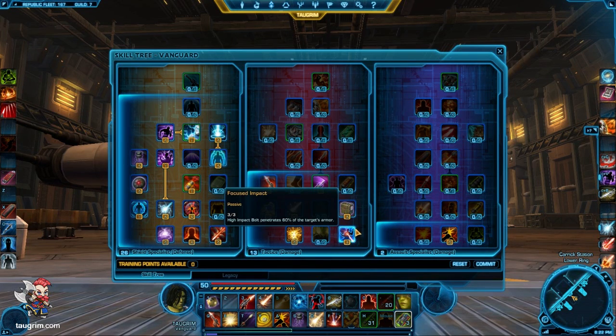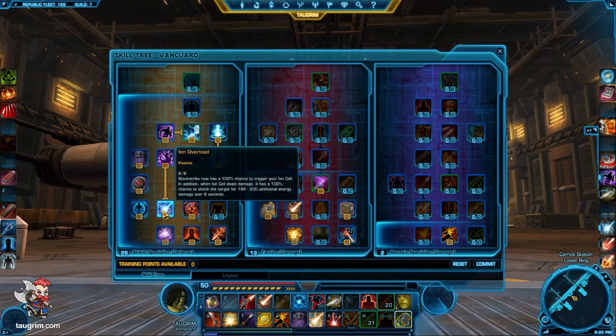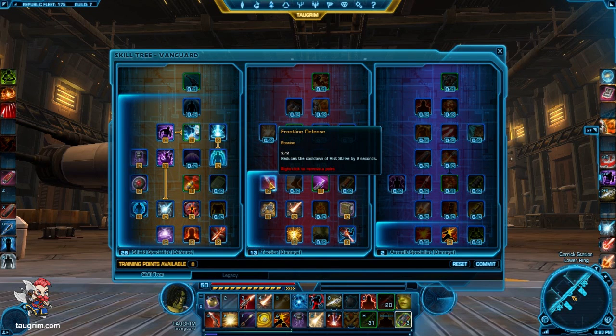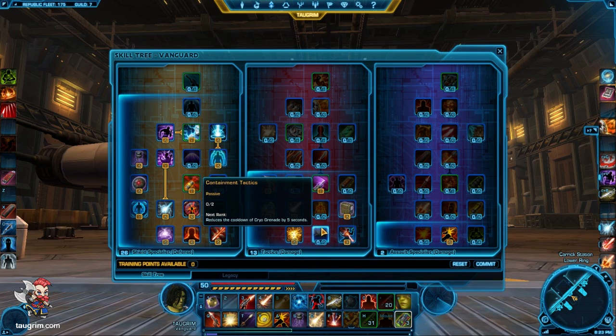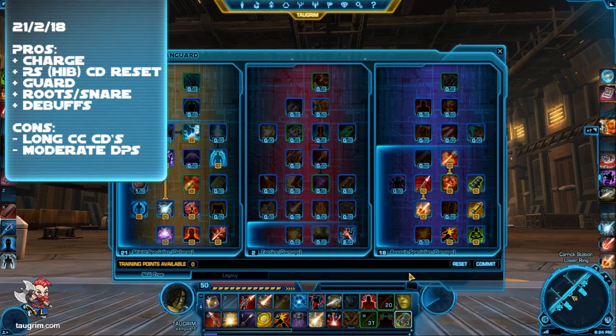For the middle tree, we took some no-brainer talents: the 60% armor penetration for your high impact bolt or rail shot, the 60% increase for elemental attacks since Vanguard power attacks do so much elemental damage, increased damage on your spammable 10-meter ranged elemental attack and your melee base DoT, and increasing damage from your tanking stance. The assumption is that you are running a tanking stance so you can guard friendlies and get a damage-over-time component and a snare effect added. You get this melee DoT called Gut or Retractable Blade. The last two points can go into reducing your interrupt cooldown from 8 to 6 seconds — important since it locks the target out of that spell for 4 seconds — or into 2% flat damage mitigation, or reducing your 30-meter stun cooldown from 60 to 50 seconds. The last two points are a no-brainer: put them in the first tier of the Assault Specialist tree to increase your Stock Strike or Rocket Punch by 8%.